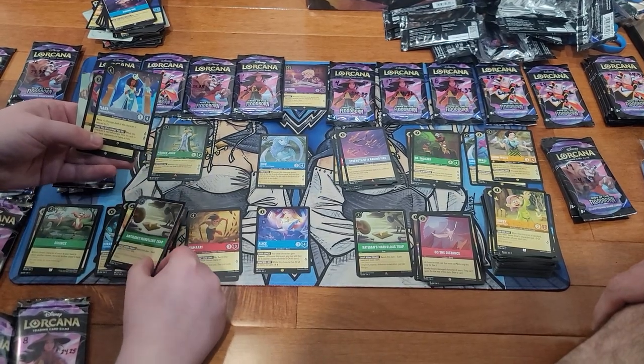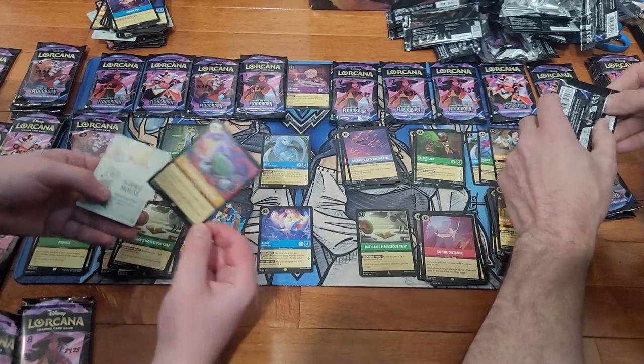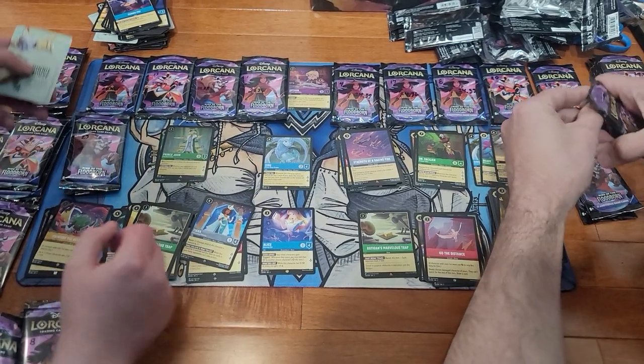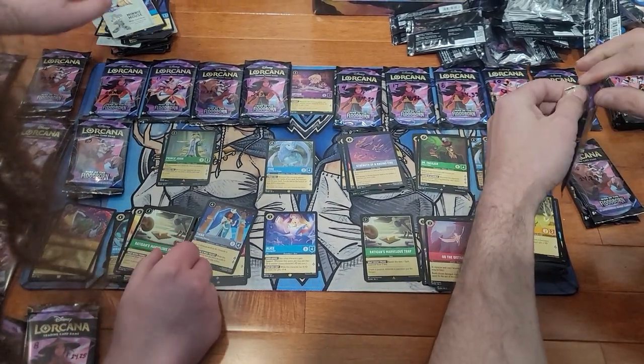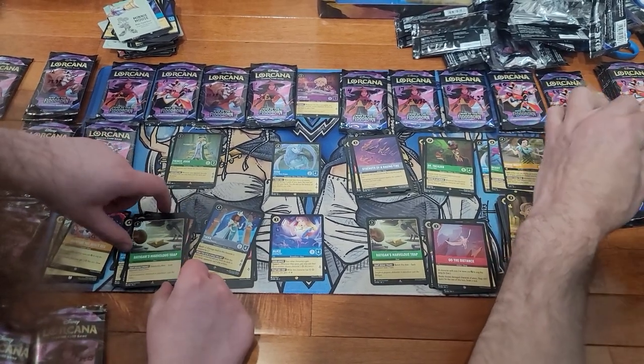Rattigan's Marvelous Trap, Tiana, and Painting the Roses Red. Now we've got to work on improving our starter deck.